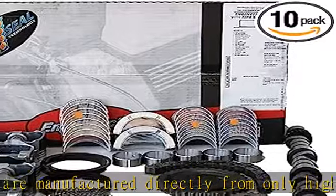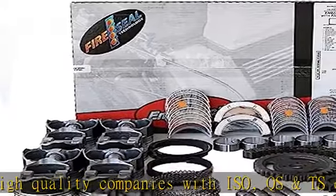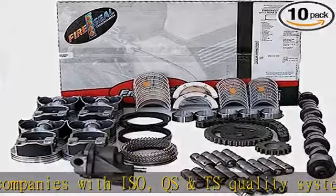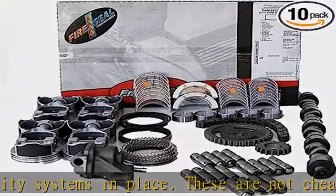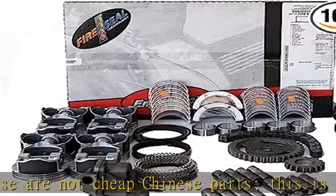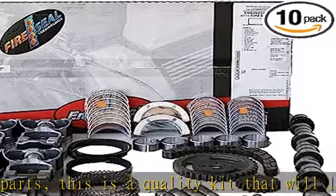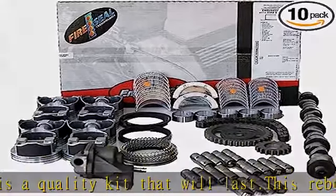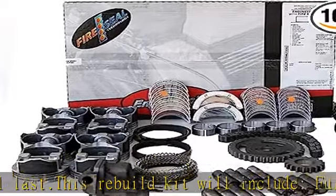This rebuild kit will include: full gasket set, hyper-eutectic flat top pistons with coated skirts, premium piston rings, main/rod/cam bearings, 3-piece timing set, oil pump, roller cam, half-16 roller lifters, and valve stem seal. Sizes available — pistons and rings: STD, 0.20, 0.30, 0.40, 0.60. Rod/main bearings: STD, 0.10, 0.20.